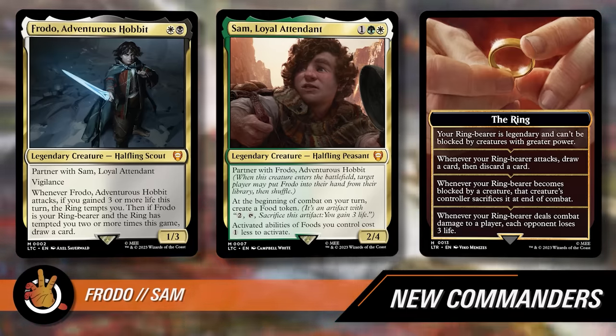Up next is Academy Manufactor — a classic. Three mana artifact creature, assembly worker, a 1/3. If you would create a clue, food, or treasure token, instead create one of each. This card goes in any deck that is making any one of those kinds of tokens, and it's only $2 for Academy Manufactor still.